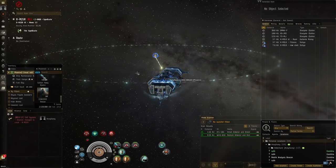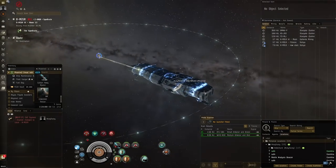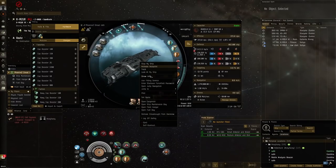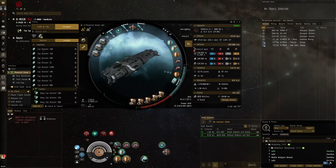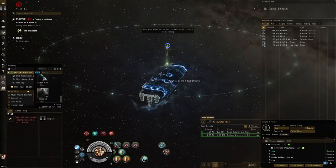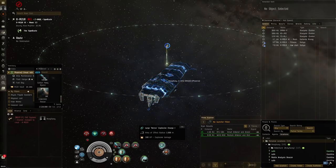I'm doing this on the test server because on the real server I don't have any capital ship skills trained. When we train these skill levels we get shield resistance bonuses, and the two multi-spectrums plus the Concord rogue analysis beacon boost our resistances as well — really good resists. The shield boost amplifier is straight up giving us more shields, so we have 5.4k HP per second.